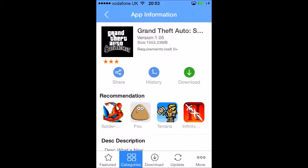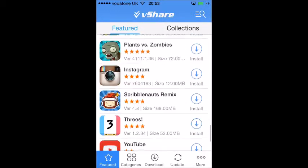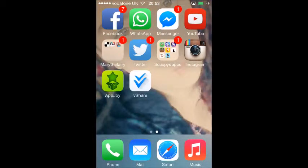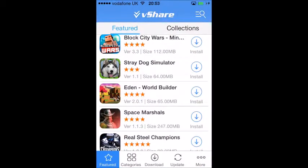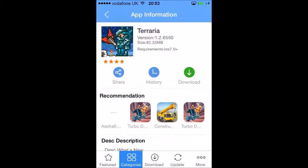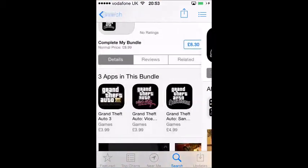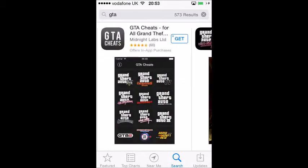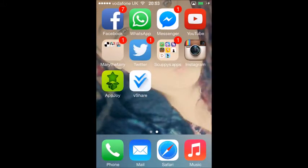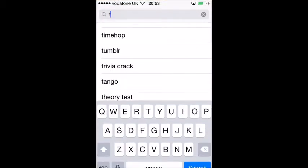I've got Five Nights at Freddy's one, two, and three for free. In this video I try to download Terraria but instead I download Tetris because it's quicker. I did want to download GTA but that apparently takes about an hour to download, which is a bit stupid. I'll show you that in the shop — Terraria you actually have to pay for, but it says download on vShare.